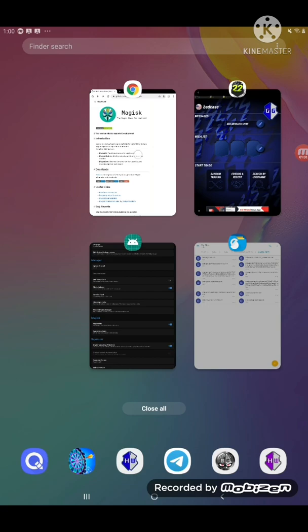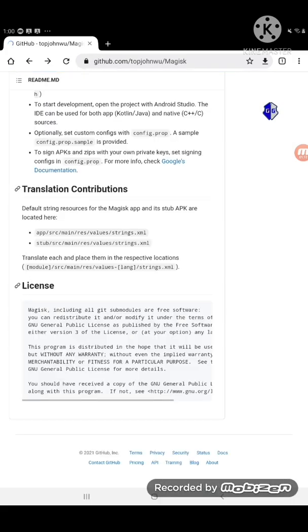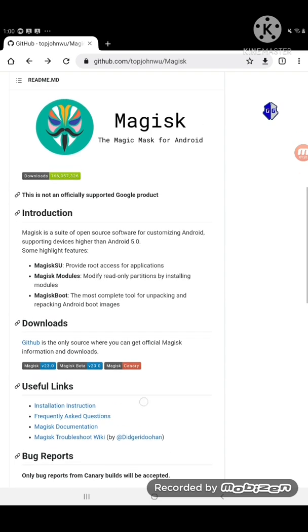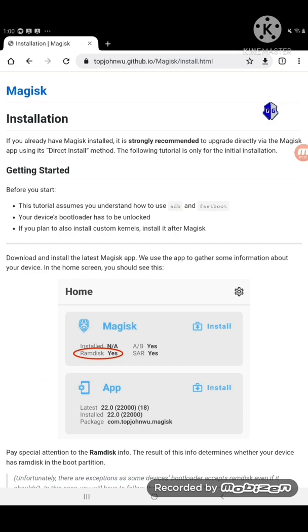So you need to be on a real device first, and it needs to be rooted — but not just with anything. It needs to be rooted using Magisk. You can get it at github.com/topjohnwu/magisk. Down towards the bottom under useful links, you'll find installation instructions. I'm not going to go over this — follow the applicable instructions for your device and get your device rooted with Magisk.